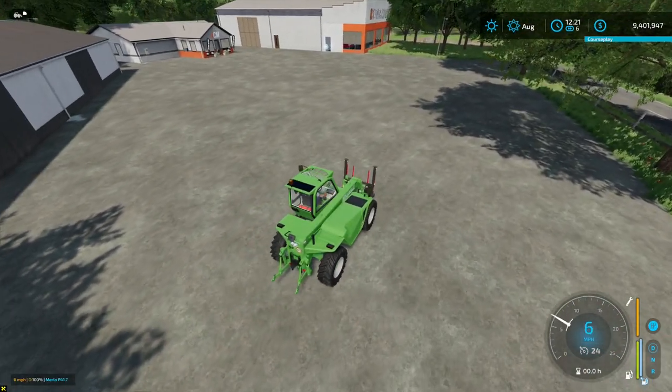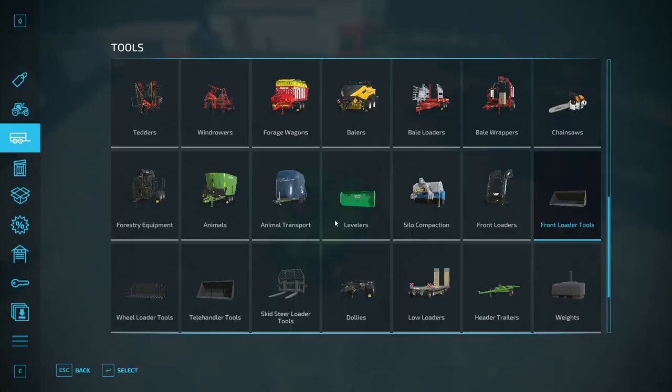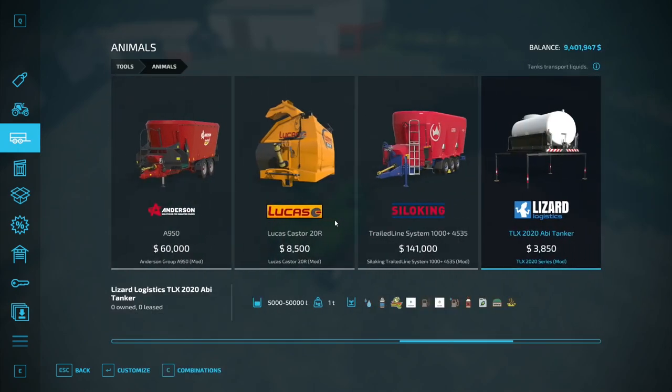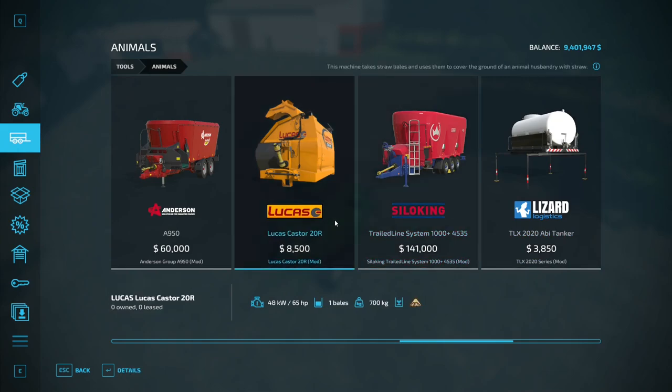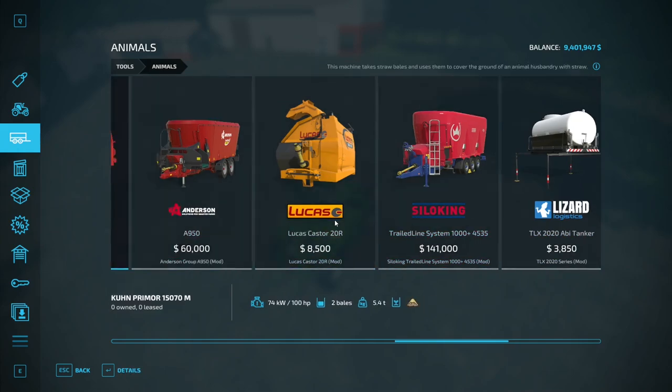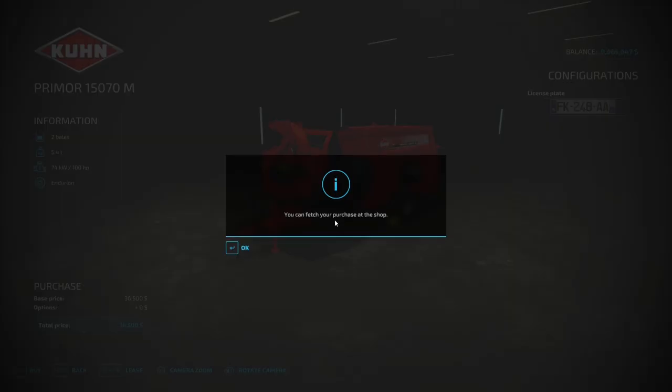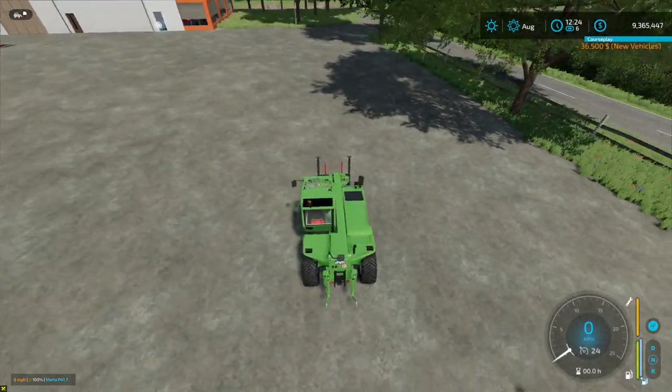The straw blower is right here - or do we want to do this one? This is a straw blower too. Let's do this one. I can put two of them in there - that's 22,000 liters. The nice thing about this little Merlot from the in-game mod hub is look - it's got a three-point hitch on the back! You can't pull stuff mega fast as this thing only goes 24 miles an hour.